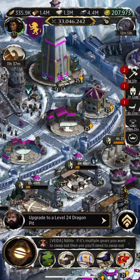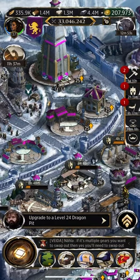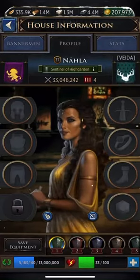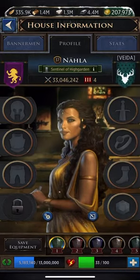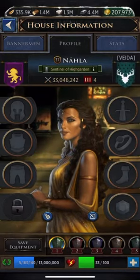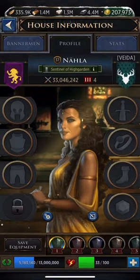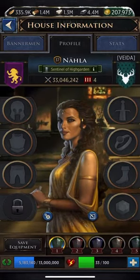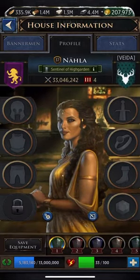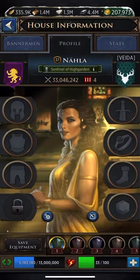Hi guys, this is going to be a quick video on how to set your presets and how to change your presets. Here's my avatar — I made my preset like a blank slate. The way you want to set your initial preset is down here at the bottom where you see the shield icon with slots 1 through 6. If you've never set them before, there will be a little plus icon — just click on that plus icon and then click to create your first preset.